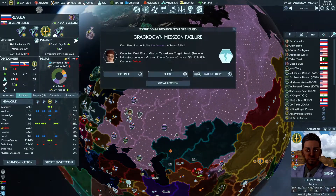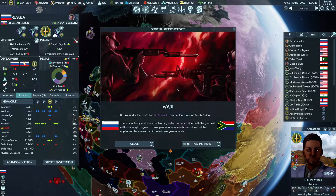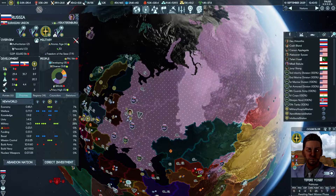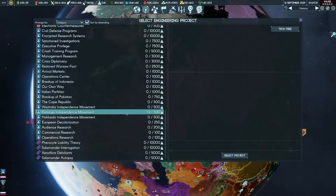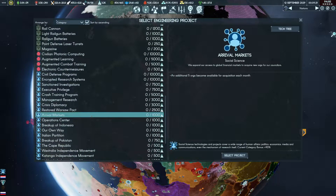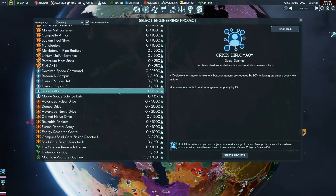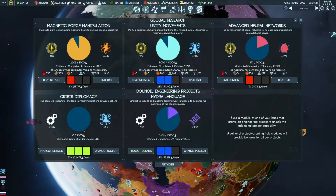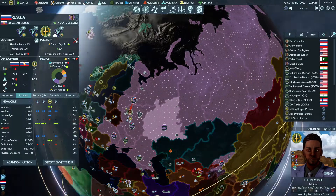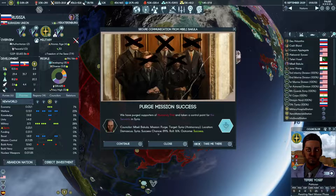We could also go for the New Soviet Union basically, but I'm not interested in that - I want to have more separate states here. Crisis diplomacy here - because it removes or reduces cooldowns for alliances and stuff like that, which might be handy to federate the Nordic Union soon.